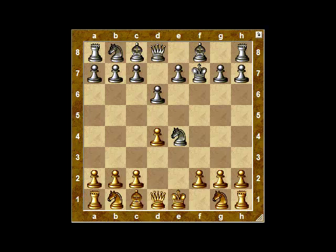Bishop takes f7 check. Then after the king takes, the queen comes to h5 check. Black blocks, now you regain the knight. The position is about even, but I prefer white because the pawn structure is better, and even though we've given up the bishop pair, black still has some weaknesses to worry about. For example, we might try advancing white's h-pawn up the board, ripping open the h-file, and continuing the attack against black's king. Meanwhile, white can castle on either side of the board and the pieces come out quickly.